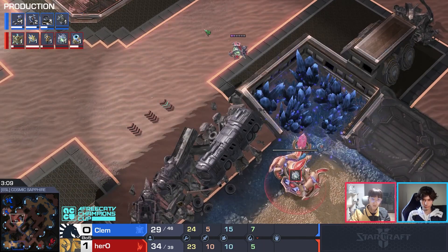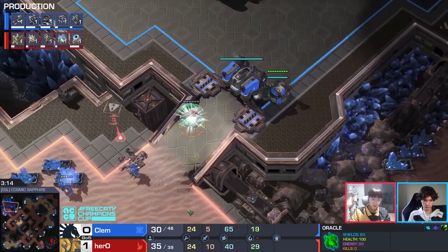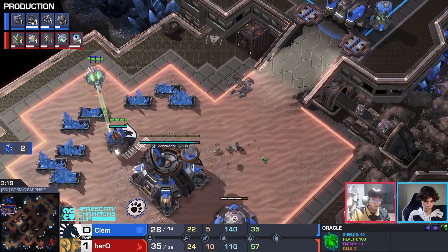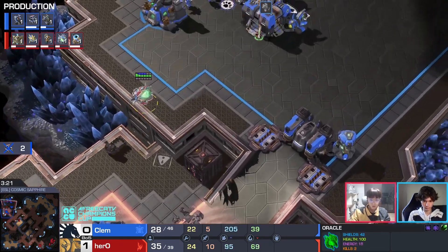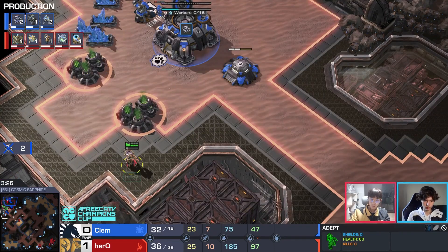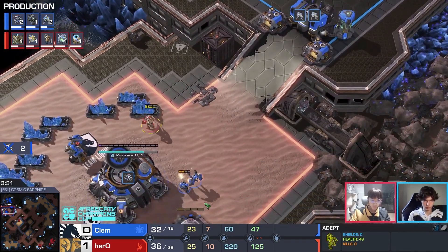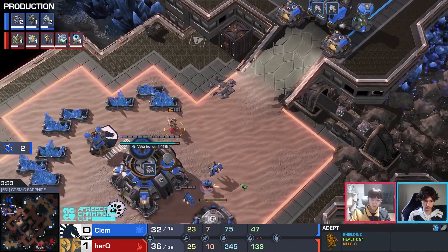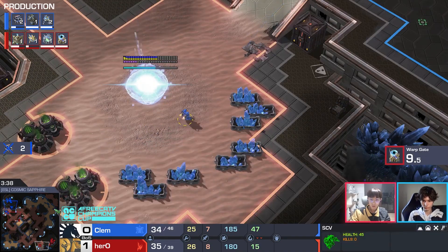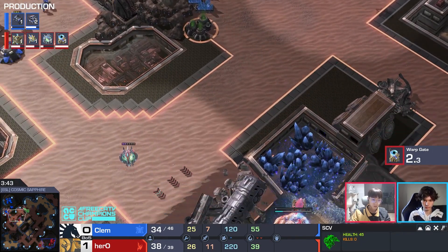The oracle is here — very quickly. Clem now knows this was proxied, already has missile turret on the way. It doesn't finish in time. The main missile turret is also there. The adept tries to be annoying but Clem only lost two workers. Feels like he's held very well. Another dead adept. As clean as game one was for Hero, game two is a lot dirtier.